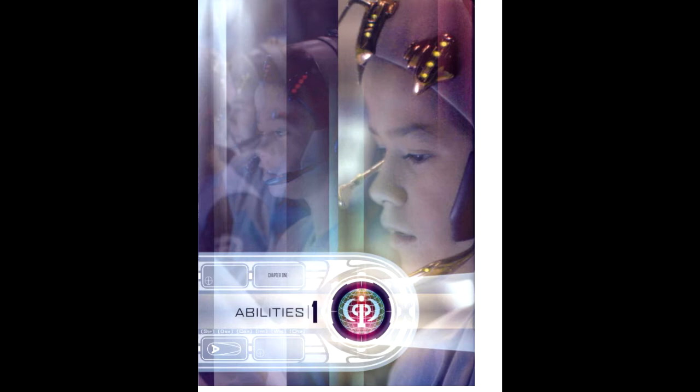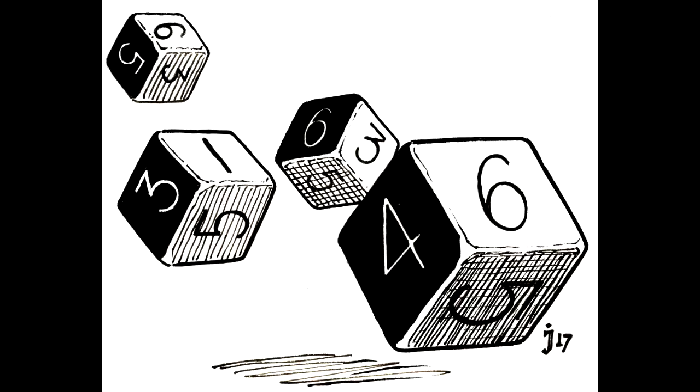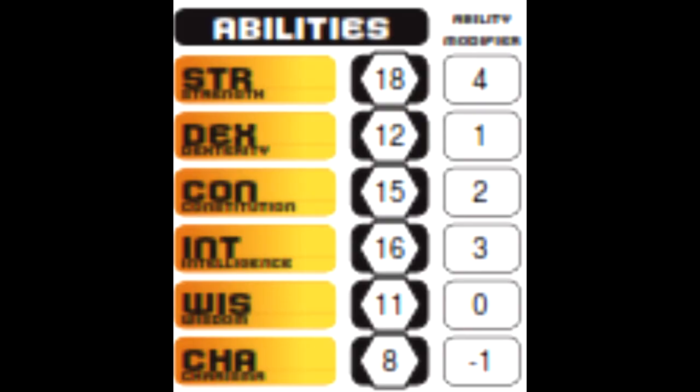There are six ability scores to be generated: Strength, Dexterity, Constitution, Intelligence, Wisdom, and Charisma. Each ability score creates a modifier equal to the score minus 10 divided by half. Using the random generation approach of rolling 4d6 and adding the three highest, repeated six times, we assign each roll to an ability score. This gives us: Strength 18, Dexterity 12, Constitution 15, Intelligence 16, Wisdom 11, and Charisma 8.